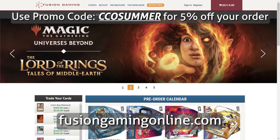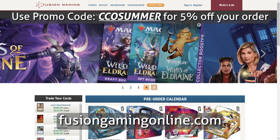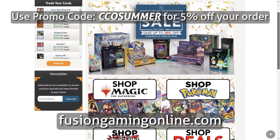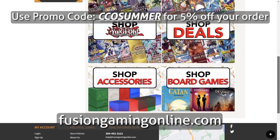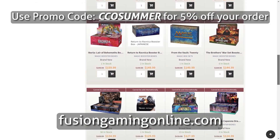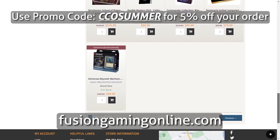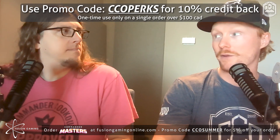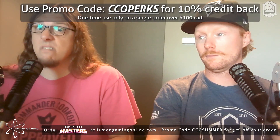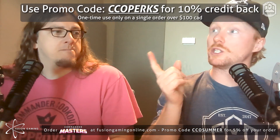Before we get into it, we have to thank our official sponsor, Fusion Gaming Online at FusionGamingOnline.com — your source for all your gaming needs. If you want to get the precons, use promo code CCO Summer at checkout to get 5% off. If you're a first-timer or new to the nation, use promo code CCO Perks — a one-time use code — to get 10% store credit back onto your Fusion account.